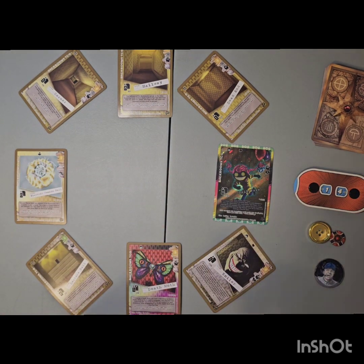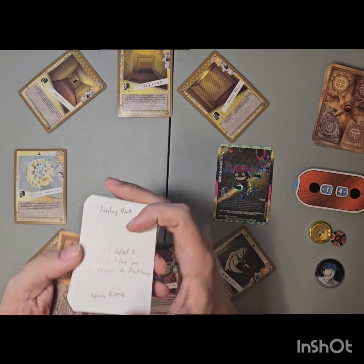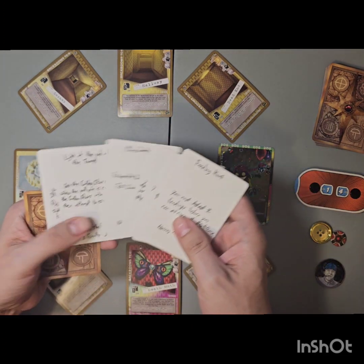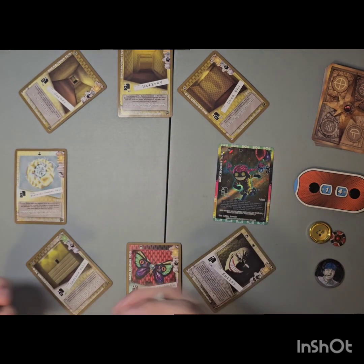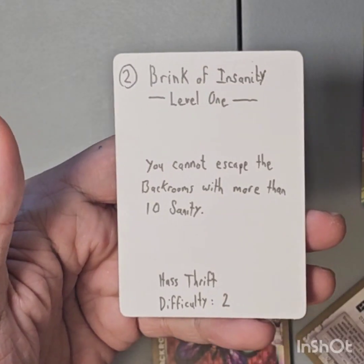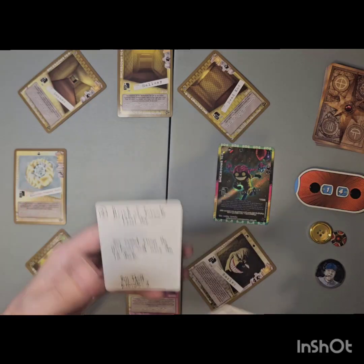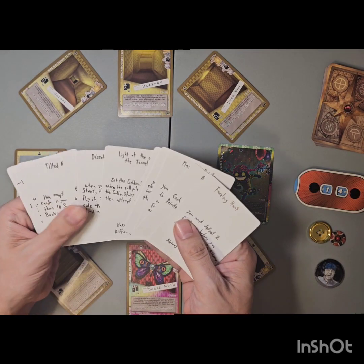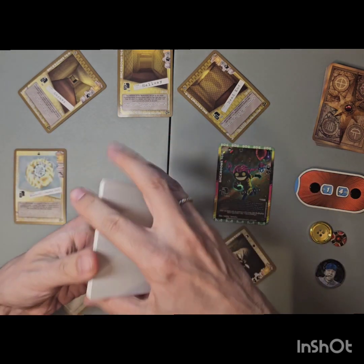Hey Wanderers, welcome back. Today we're going to do another community challenge. I have the deck of random community challenges here from the Discord. Last time we did the Brink of Insanity level 1 and managed to escape with 1 Sanity, which was really neat. This time we're going to do one of these other ones. Let's see what we get.